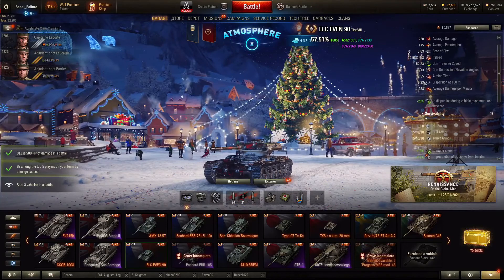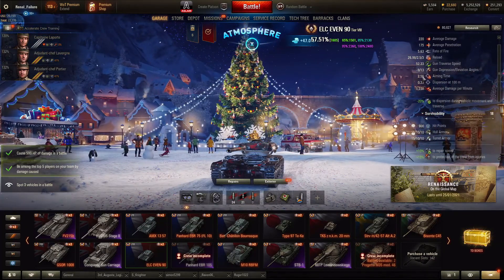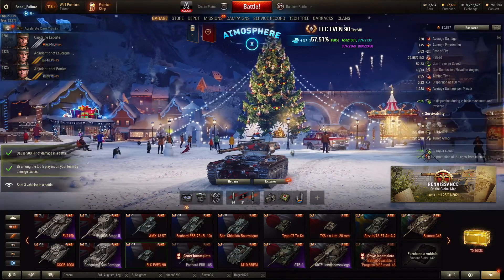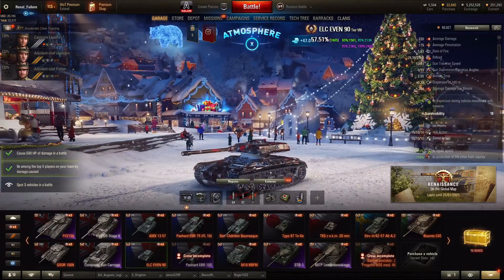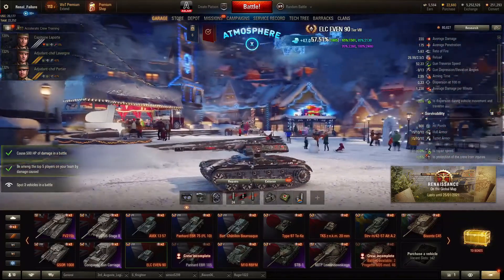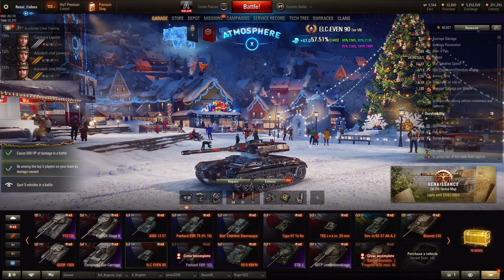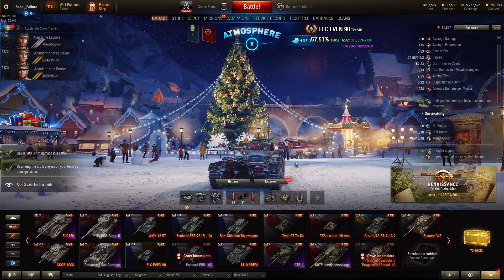Dispersion at 100 meters isn't too bad at 0.33. The aim time is pretty long for a light tank at two and a half seconds, but it does have really nice gun depression. The gun depression actually feels like a lot more because with the size of this tank you can use the tiniest divots in the ground to get that extra bit of gun depression. It's really good — you'll see that in the replay.